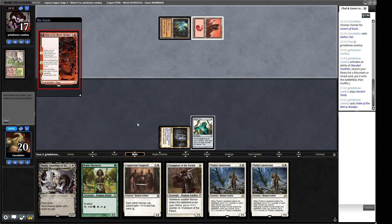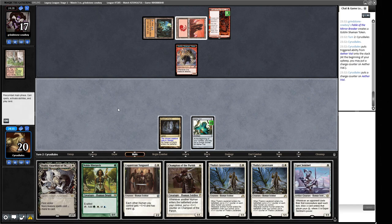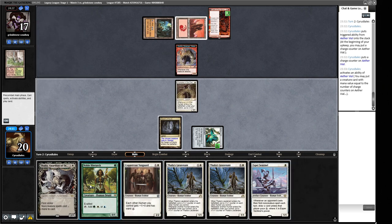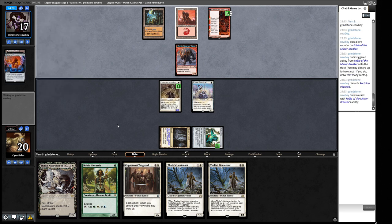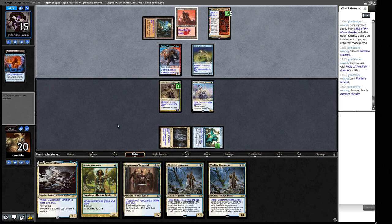We put a counter on our Aether Vial but didn't draw a land. We put in Champion of the Parish and then Esper Sentinel. Our opponent is discarding cards with Fable; Portal to Phyrexia is in there — if that gets into play we're not having a great time. They play Painter's Servant naming Blue, switching on their Pyroblast. They attack, generate Treasure tokens, then Pyroblast targets our Champion of the Parish. We lose our guy.